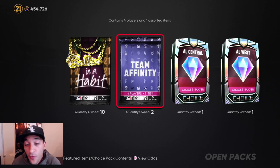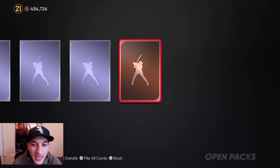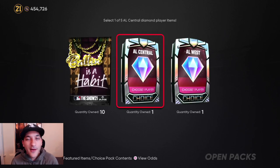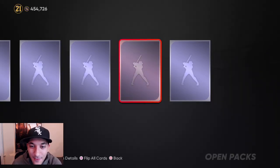Overall in Team Affinity Season 1 we packed zero diamonds, but in Season 2 looks like we packed three - and one of them being the Grom, which is the big one. We got 10 Balling is a Habit packs left, let's see if we can get a diamond out of these.